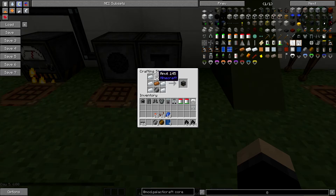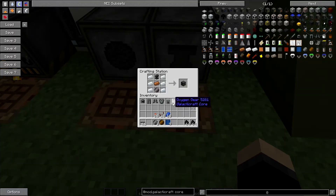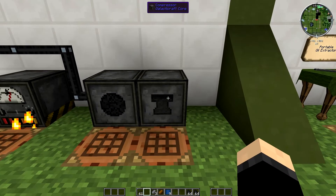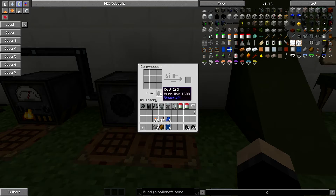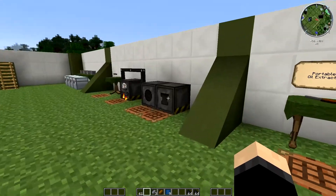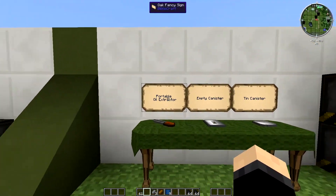To make the compressor, you need one anvil at the top — so it's going to take a little bit of iron. You're going to need a lot of iron as well for this. You need an anvil, one copper ingot, one basic wafer — which is why we need the circuit fabricator — and then aluminium ingots down the sides. The compressor does not run off energy at all; it runs off fuel. You'll be placing coal or whatever fuel source you like in there, put what you need in the top slot, and it will compress it down for you. To advance any further you're going to need that compressor, because the next thing we're making is a portable oil extractor.